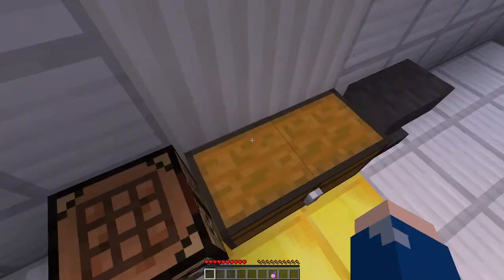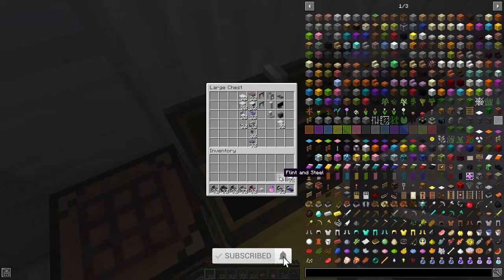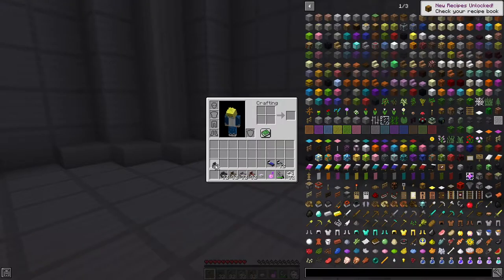If we go right over here and dive straight into this chest, we have a blue — let's just grab all of this stuff first, just your general kind of stuff. Let's grab the fire alarm.